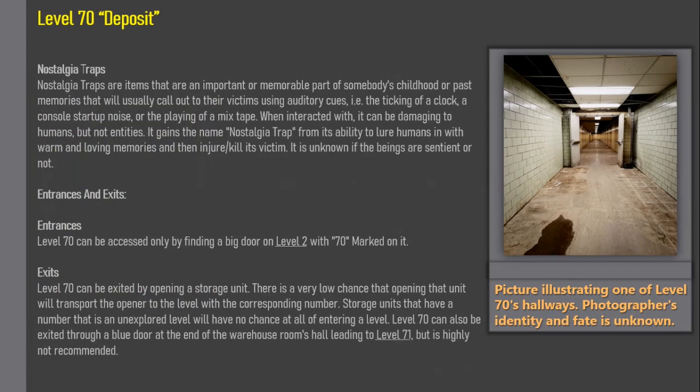Nostalgia Traps: Nostalgia traps are items that are an important or memorable part of somebody's childhood or past memories. They will usually call out to their victims using auditory cues — such as the ticking of a clock, a console startup noise, or the playing of a mixtape. When interacted with, they can be damaging to humans but not entities. The name 'nostalgia trap' comes from their ability to lure humans in with warm and loving memories and then injure or kill the victim. It is unknown if the beings are sentient or not.